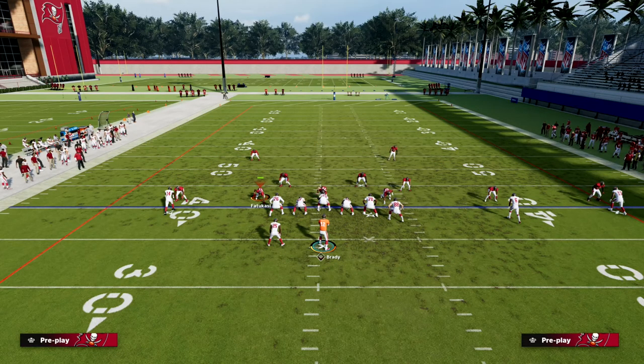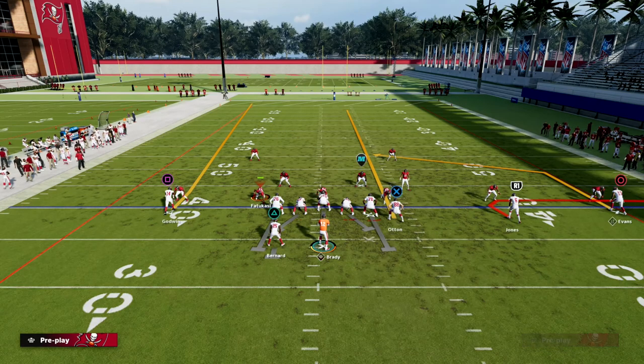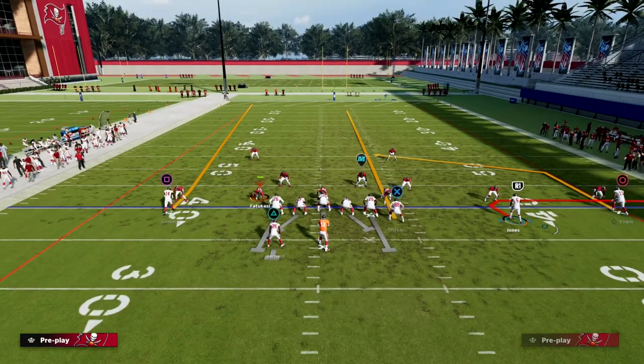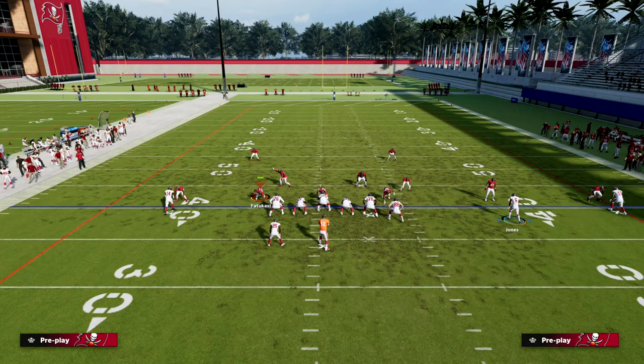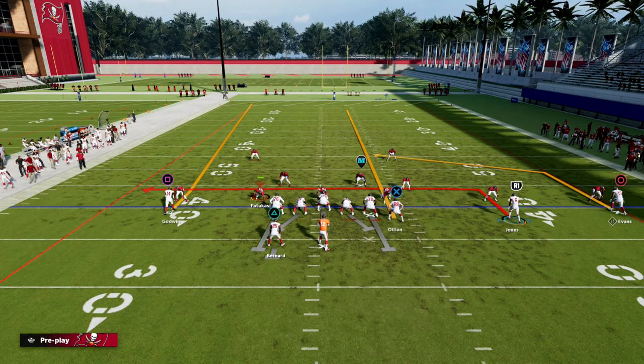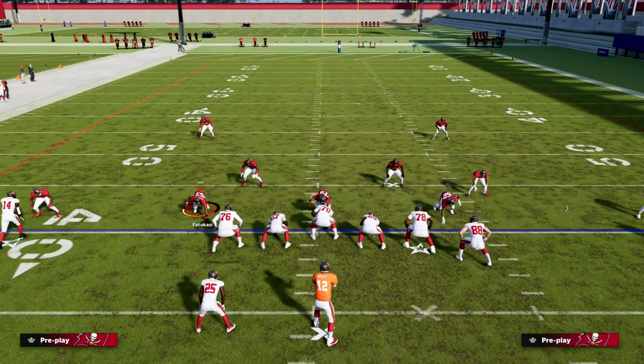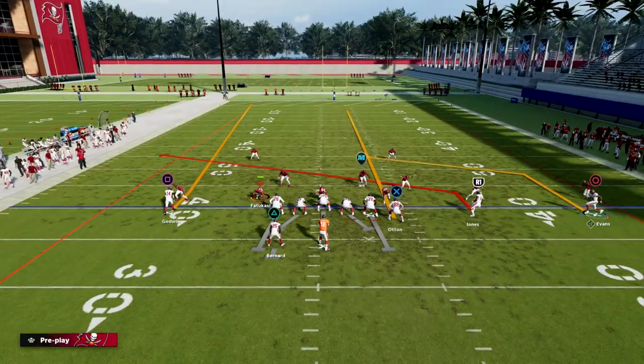So Pats slot out — the setup we're going to be running today is we're going to block our running back. We're going to streak our tight end, and then we're going to slant or in-route our slot receiver. I normally am going to in-route. You can drag him, slant him, or in-route him — you just want him coming over the middle of the field. And then the last thing we're going to do is we're going to motion this outside trips receiver across the formation.